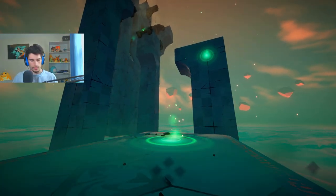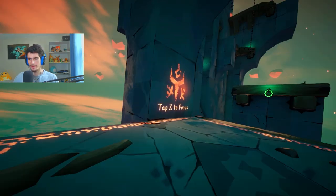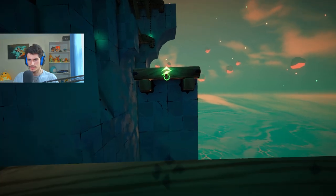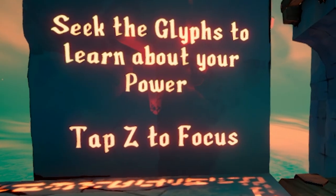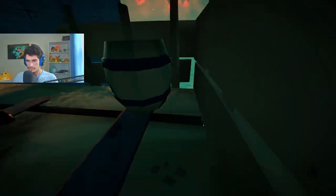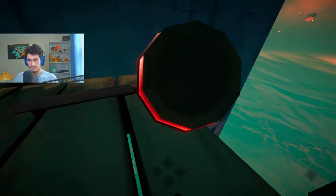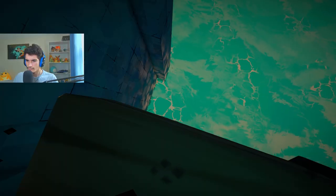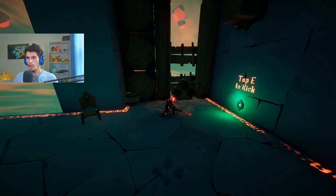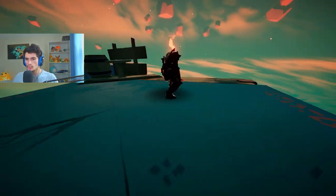So we have a grapple. Oh, we got wall jumps in this? Okay, this is gonna be fun. Tap Z to focus. Seek the glyphs to learn about your power. Game, you didn't give me a weapon. Can I just... I want to see if I can push the barrel off the map. You didn't need that, did you? Oh, you can grapple onto enemies? Dude, that's sick.